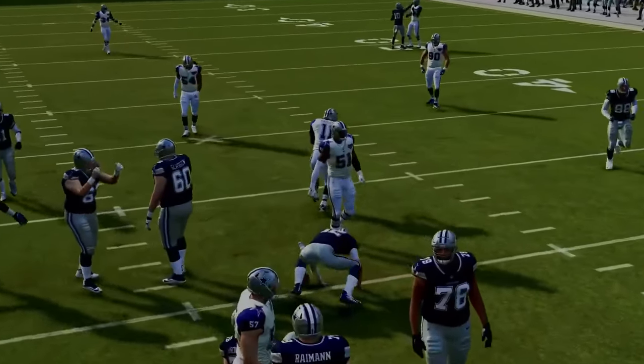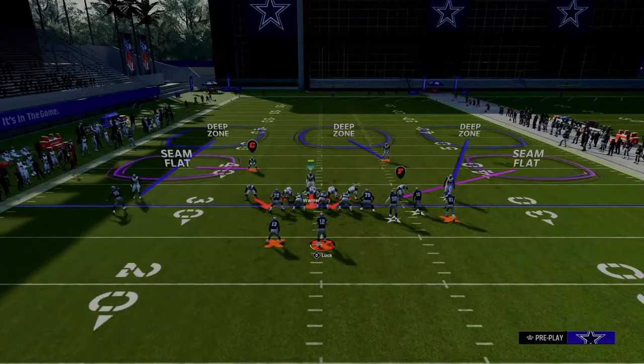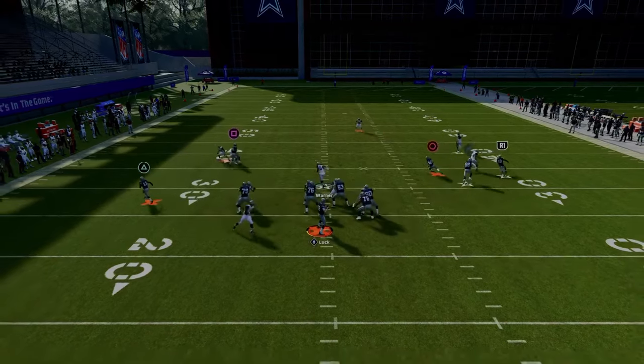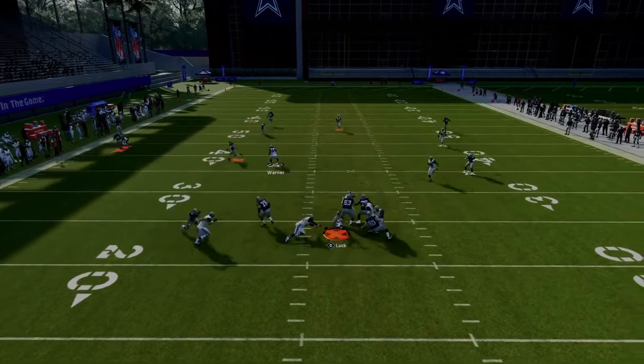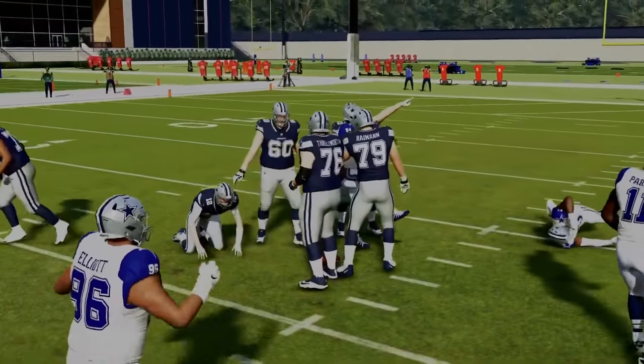The beauty of this defense is you can send five and pretty much guarantee that you're going to get nice pressure against the opponent, while also still maintaining the ability to do some of the things that 6-1 is so good at - which is getting nice disengages out of send three and send four pressure systems. So this is the number one blitz we want to go over.